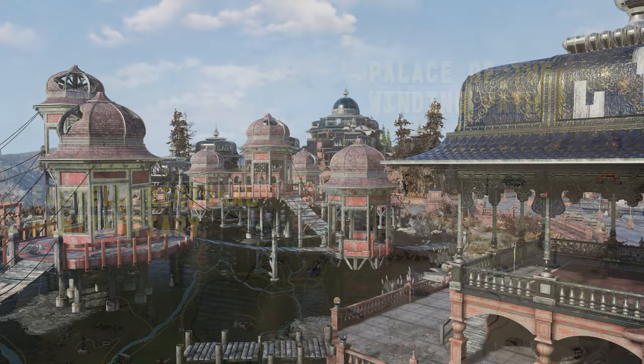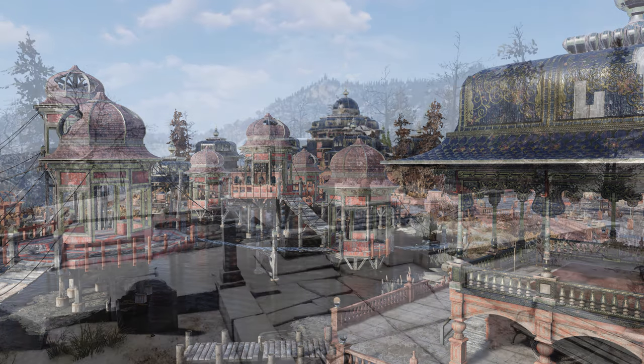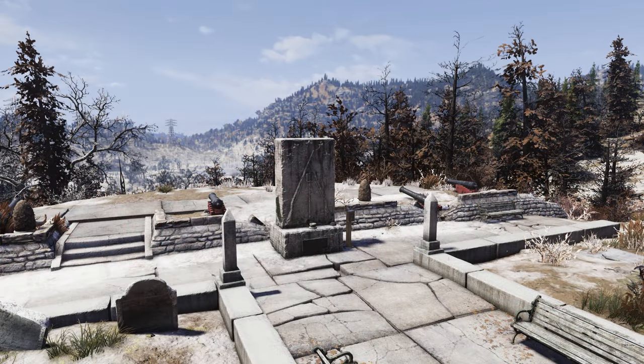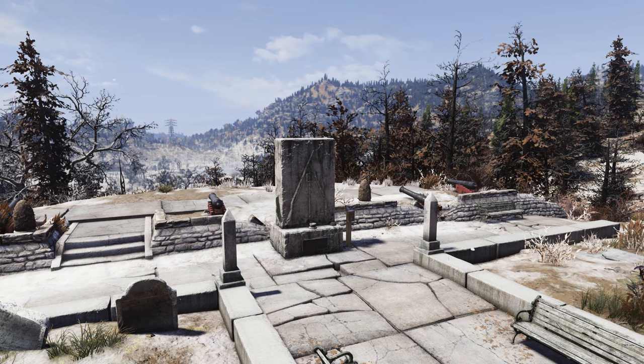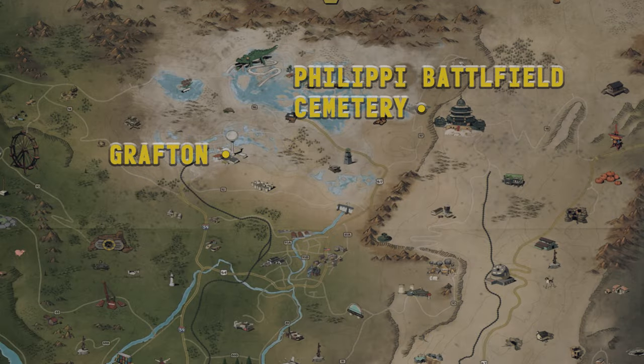The Palace of the Winding Path is northeast of Eastern Regional Penitentiary in-game, and it lies northeast of that real-world site in the real world as well. One of the earliest battles of the Civil War, fought near Philippi, West Virginia, is represented by the Philippi Battlefield Cemetery in-game. While the real site lies south of Grafton, in-game it lies to the northeast.